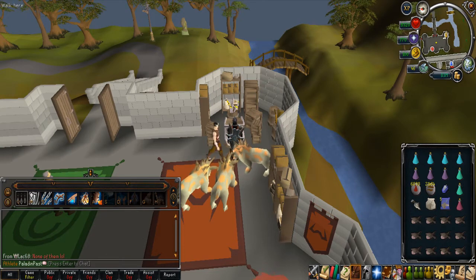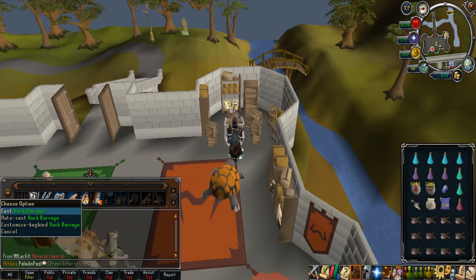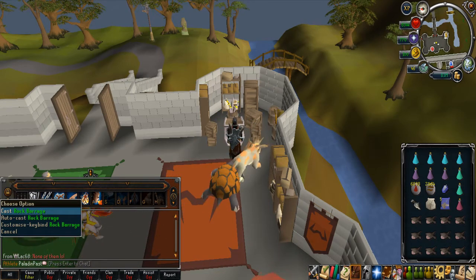In terms of the spell I'm using, I'm using Rock Barrage. Mithril Dragons are weak to Earth-style spells and also Blood Barrage as well. Blood Barrage is really good if you're trying to heal, but I'm using Rock Barrage because it does good DPS.